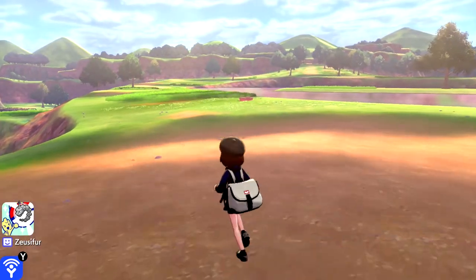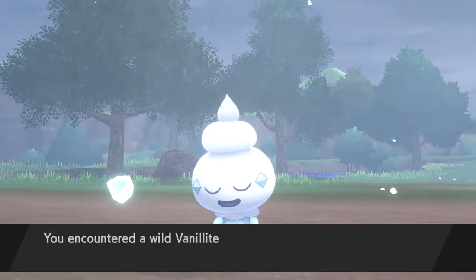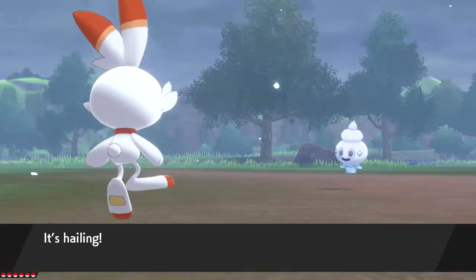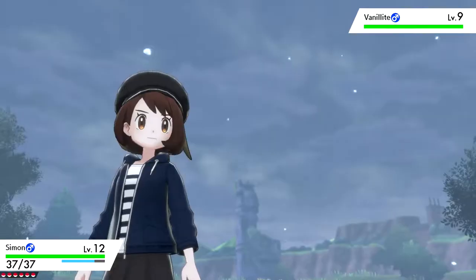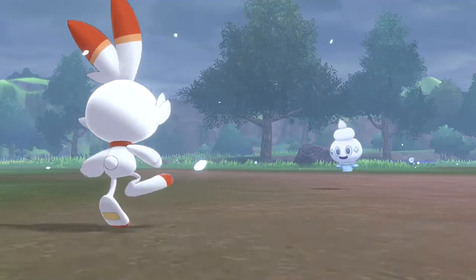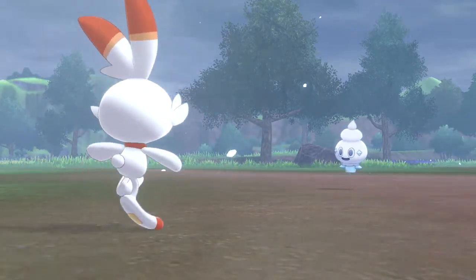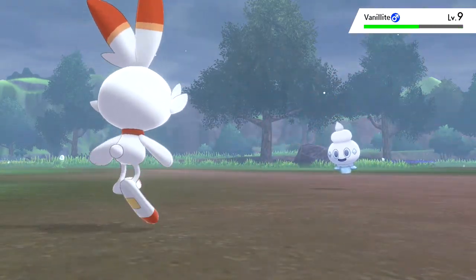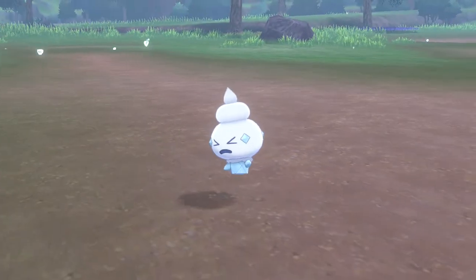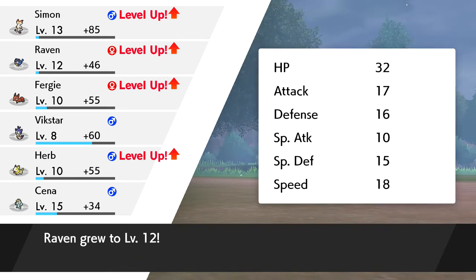Anyway, I'm going to go back into the Wild Area. Connected to the Internet. Well, there's a Vanillite - nice little hail setter. Double kick shouldn't kill you. It dodged. Oh okay, how do you get flying Pokemon to come down to you? Oh my God, I killed it - the second hit was a crit. Damn it! How do you get flying Pokemon to come down to you? That's a good question, I've been wondering that.